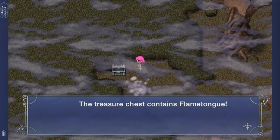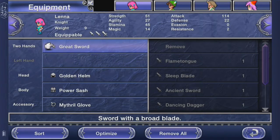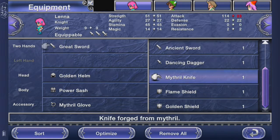Look at this chest — it contains a Flame Tongue. What if I equip it? Actually, before you proceed — even though it's stronger, I would recommend not equipping it for this next battle. Instead, make sure that you have non-elemental weapons the entire time.